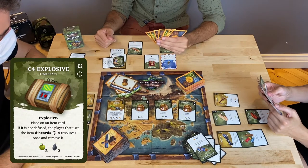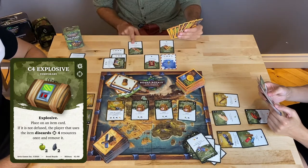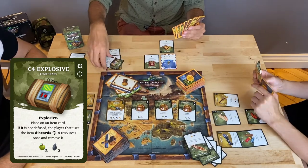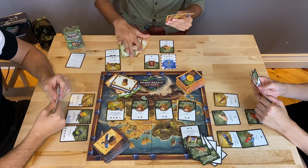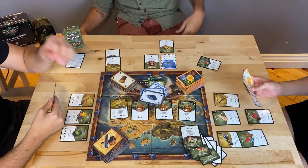C4. Once placed on an item, if that item is being used, it triggers the effect and C4 explodes. In this example, the player decides to use the item and discards 4 resources of his choice — C4 exploded. Note: players can also be eliminated by disguised items like mines.